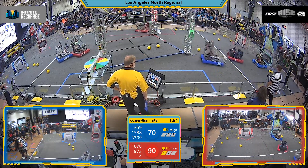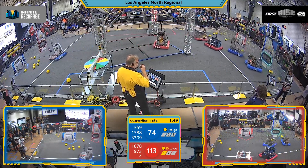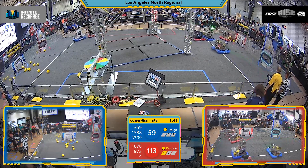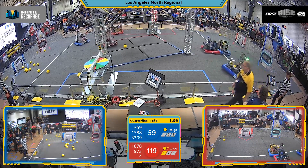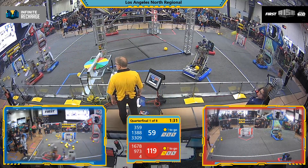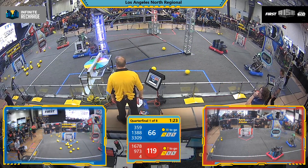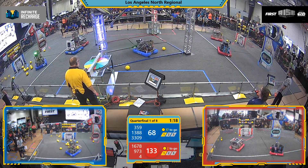There's the Graybots and Citrus Circuits assaulting that upper power port. Graybots picking up some more power cells from the field. Meanwhile, over on the Blue Alliance sector, we got Team 4 trying to play some hard defense. They've got their deflector shields up, but it might not be enough — the Hawaiian kids and the Friarbots are scoring in the upper port for the Blue Alliance. But here comes Citrus Circuits answering back quickly, and the Graybots.